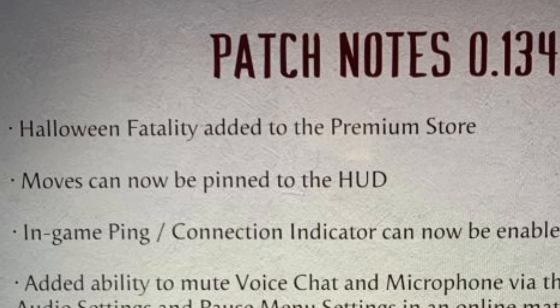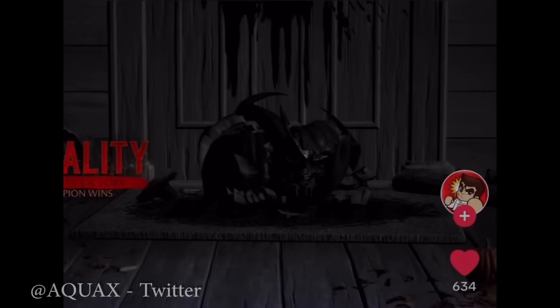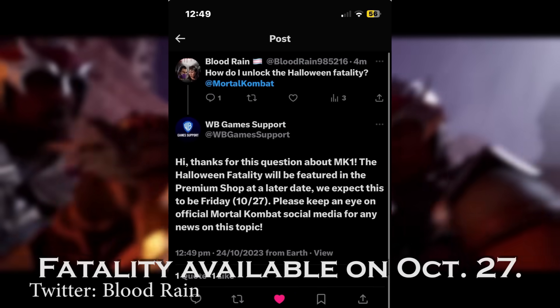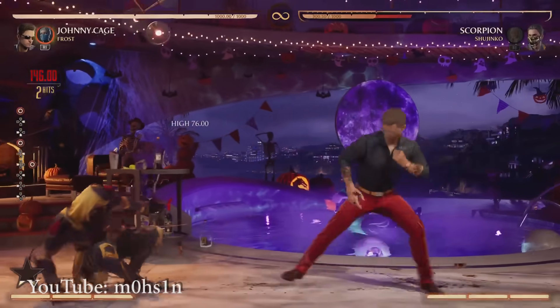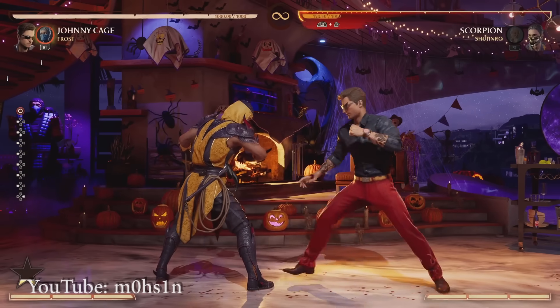The Halloween fatality we've seen in the data mine will be making its way to the premium shop — a super scummy move that we're going to have to be paying for this fatality. We don't yet know the price of this finisher, nor do we have any clear indication when we will be able to buy it. Thanks to Twitter user Bloodrain, we have a response from WB stating that we are likely to see this fatality in the premium shop this coming Friday, the 27th of October.